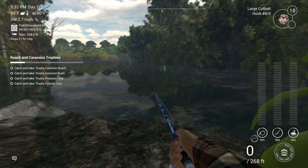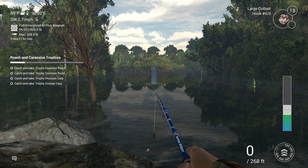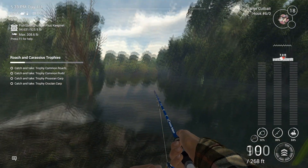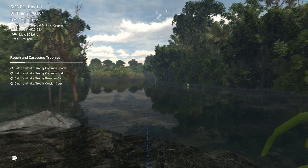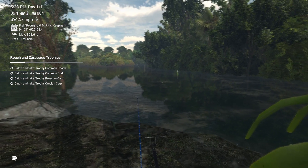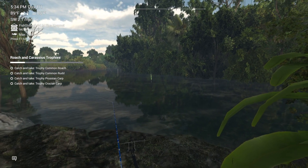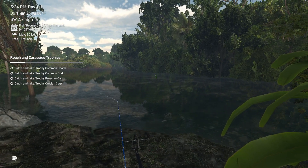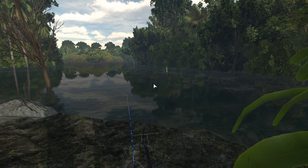I'm setting up the bottom rods — this one with a six-aught hook since I'm fishing for catfish, specifically ripsaw catfish. This bottom rod is only about 33 pound test so I'm not sure I could pull an arapaima in with it. You can already see activity — the arapaima will come up, swim around, and wave their fins at you.